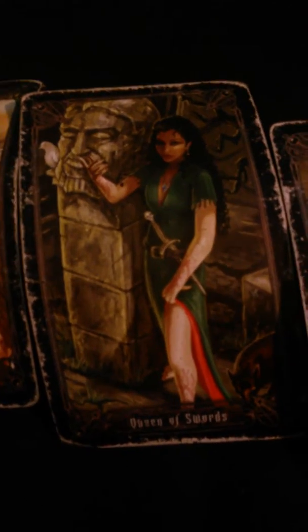Our third card for the Suit of Swords is the Queen of Swords. In its upright position, this card means that you'll meet a young woman who happens to be very intelligent and antisocial. When it's in reverse or upside down, this card means that you'll meet an older woman who happens to be very snobbish and elitist.